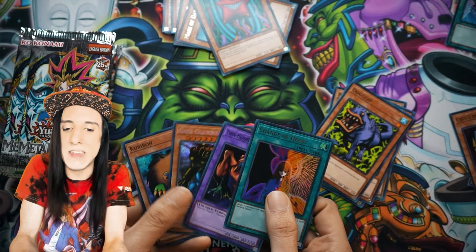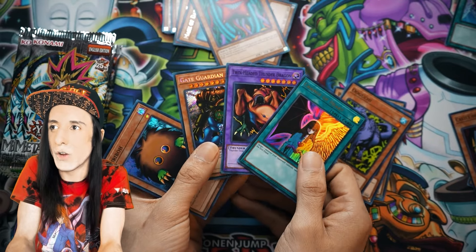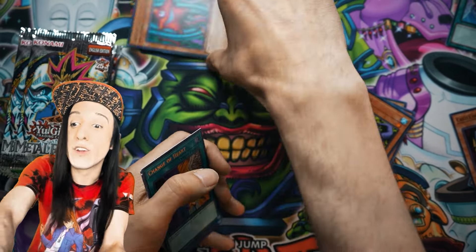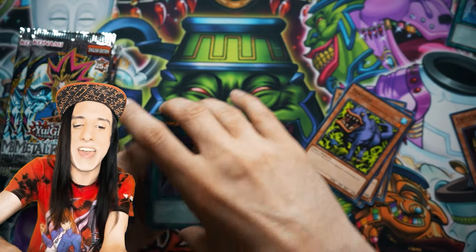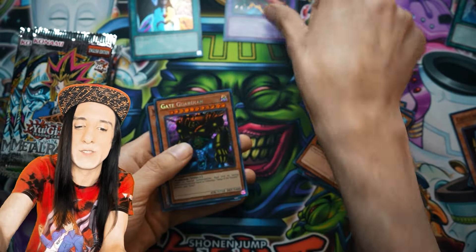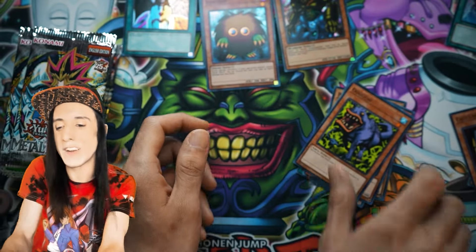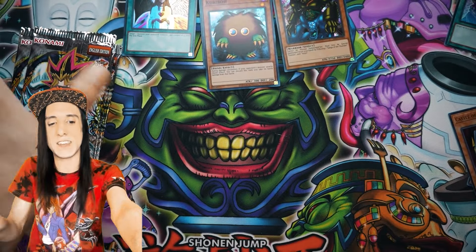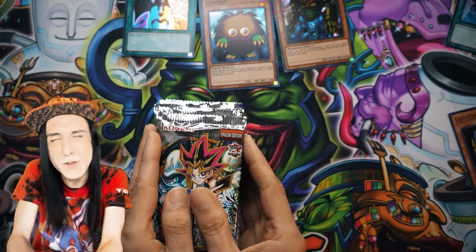So from that right side alone we got Twin-Headed Thunder Dragon, Kuriboh, Gate Guardian, and Change of Heart. They're going in sleeves — they always end up in sleeves. Let me splay these out so you guys at home can see what you might get from one of these boxes. Your results may vary, but let's find out what's in the left side. We haven't even run into the crazy stuff yet.